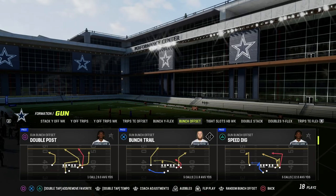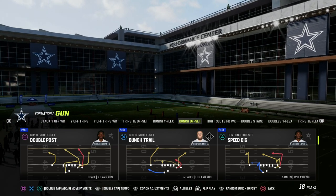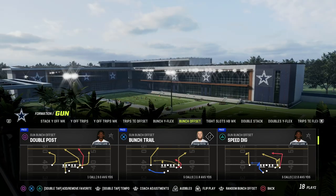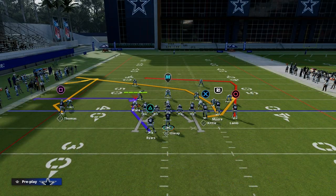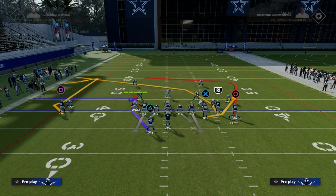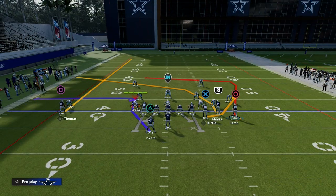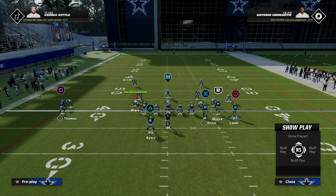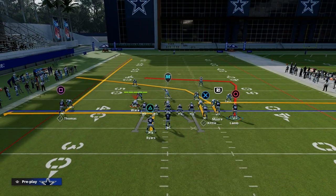I think Speed Dig is super underrated and really good at attacking the man coverage meta. So how do I set this up so that it works like Y-Cross? All we're going to do is streak that left side receiver — that solo receiver — and then take the tight end and put him on an out route. This route to CeeDee Lamb is one of the best routes in the game that nobody talks about.